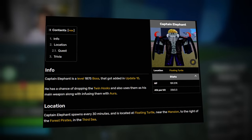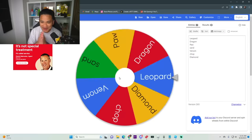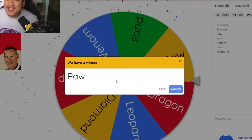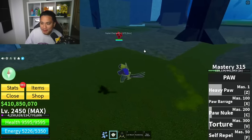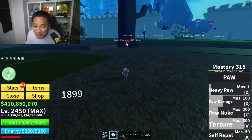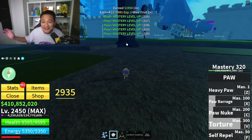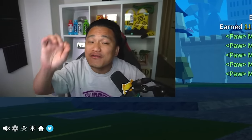Captain Elephant is level 1,875. Rolling for a fruit — is it gonna be Dragon or Paw? We got Paw Fruit! Using Heavy Paw and Paw Barrage — creating paws right on his chest. We defeated Captain Elephant without even moving from this spot!